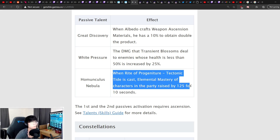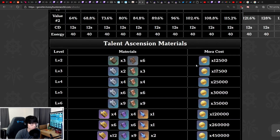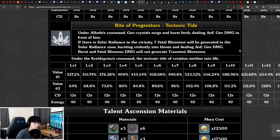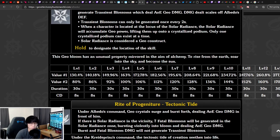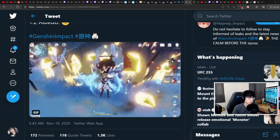His constellations haven't been fully revealed and are likely to change at release, so we won't cover those. Overall, reports suggest Albedo doesn't do a lot of damage as a main DPS, but as a support character he is very flexible and fits on many teams. With an 8-second cooldown and 30-second Solar Isotoma duration, his field presence is nearly constant, and his 10-second Elemental Mastery buff from a 40-energy burst with a 12-second cooldown makes him highly efficient. Here you can see what his burst skill looks like — he enters a cinematic stance, snaps his fingers, and shoots out a wave of Geo.